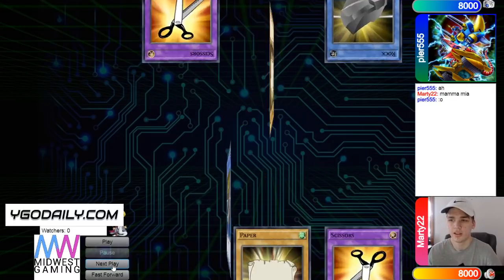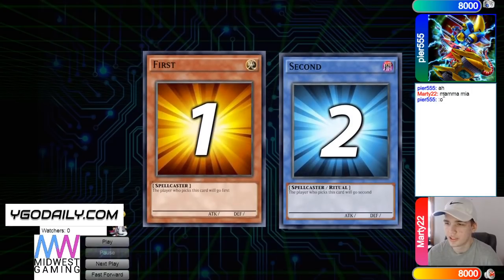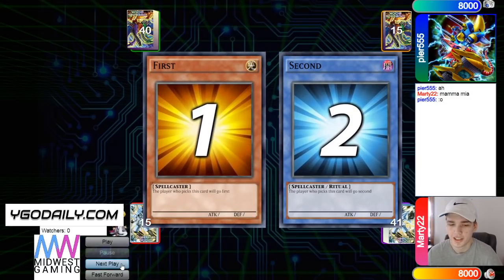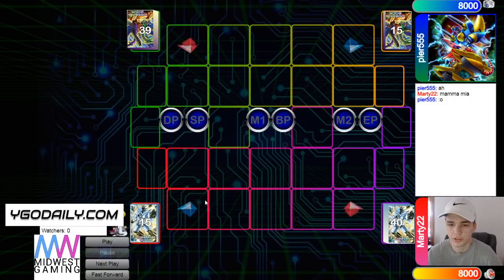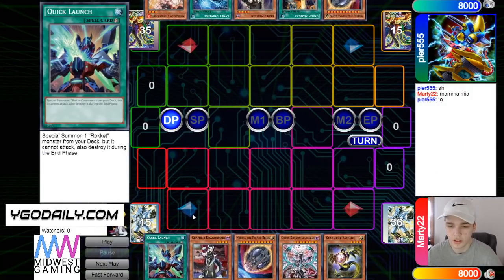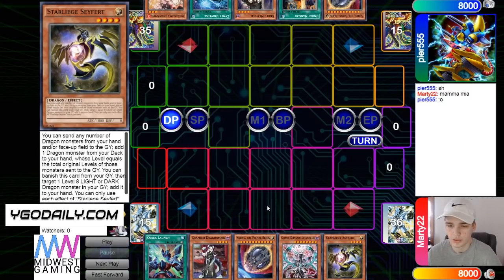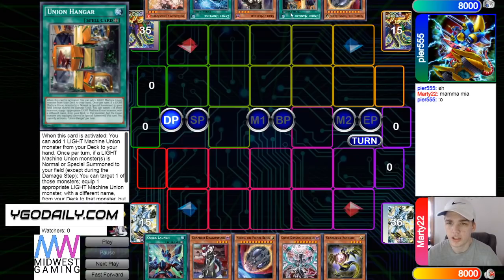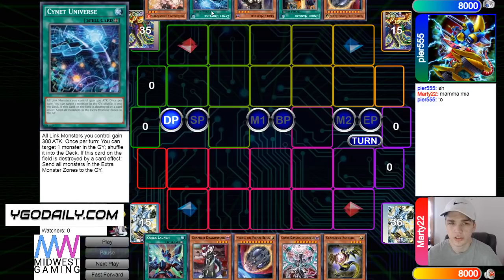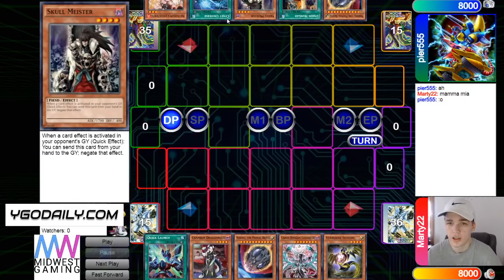Let's hop right in. We're going to see Pier win the rock-paper-scissors. He said 'mama mia.' Then we got 40 versus 41 cards, chooses to go first. Opening hand is Quick Launch, Chamber, Nib, Levianeer, Safer. Going second has one hand trap, and then he has Nib, Union Hangar, Skullmeister, Sign of the Universe, and Ash. So if he was going second he'd have a lot of hand traps.